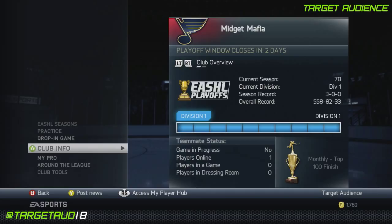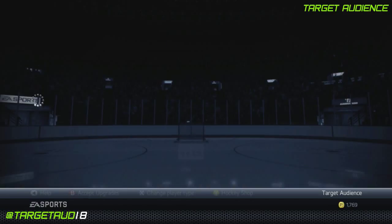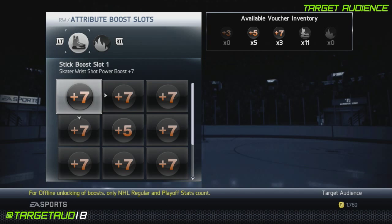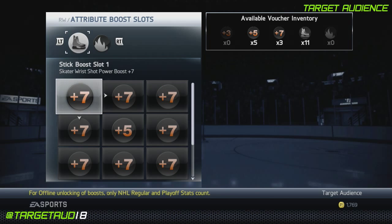So now we can actually do him quite easily and we're going to pop in here and I'm going to show you the attributes and the hockey shop. For height and weight, you want him 6'5", 220 pounds to make it realistic. If you really want to be able to hit a lot, probably drop his height down to 6'4", 210. We'll do the hockey shop first: plus 7 wrist shot power, plus 7 wrist shot accuracy, and plus 7 offensive awareness.